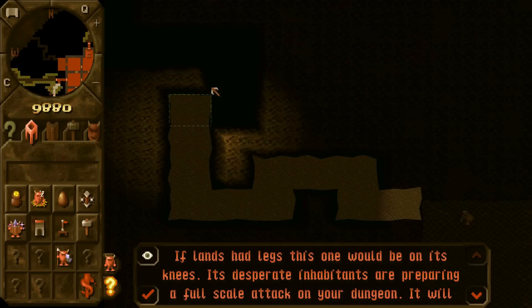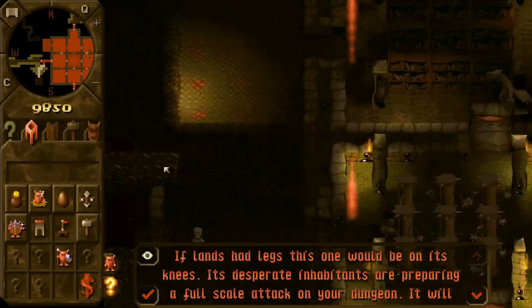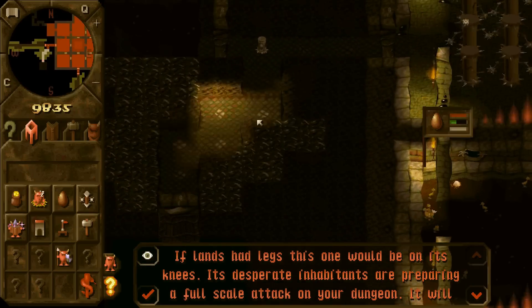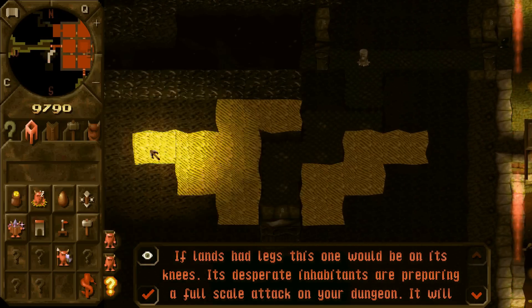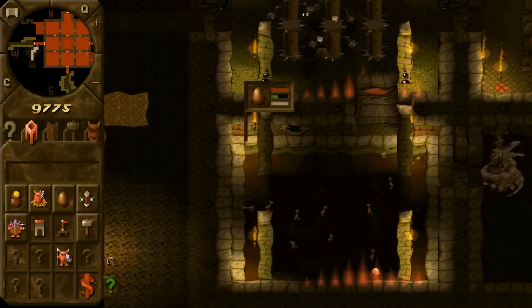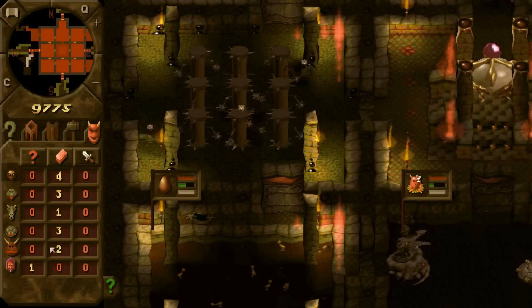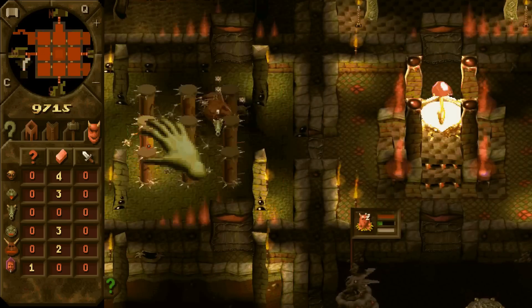Get out of here, guys. We need some of this dug — we'll dig this for now just to have some extra money. We've started with some. We've got a dragon, we've got a warlock. I need these guys training. I want my dragon training. Actually, dragon, you do this. Warlock, you train.